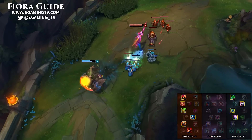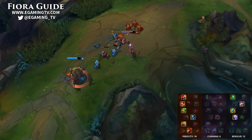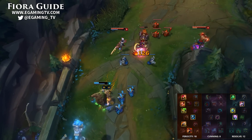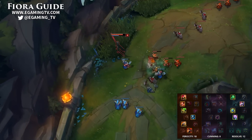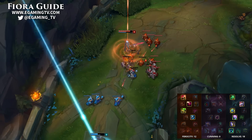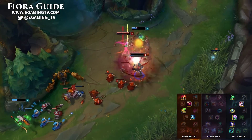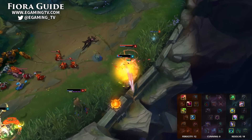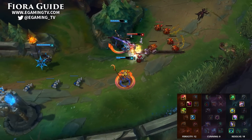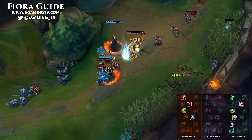There are two viable mastery pages on Fiora. The first is the Fervor of Battle setup. This is great if you're in an easy matchup and know you can bully your opponent — since Fiora can attack relatively quickly she can build up Fervor of Battle fast for an insane amount of damage. It is by far the best offensive tree for her. Another great mastery setup is 18 Resolve with Grasp of the Undying. This is great against champions that will try to bully you in lane like Darius — you won't have as much damage as going 18 Ferocity, but you'll have a lot more sustain. Both are very viable and personal preference.